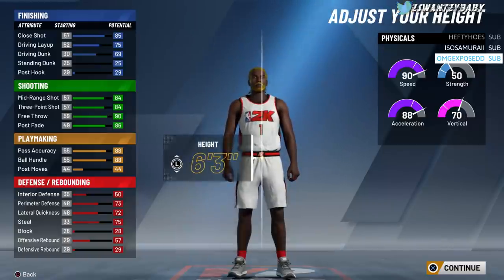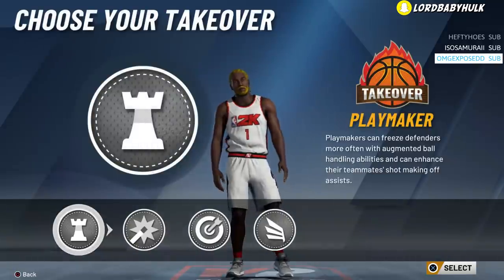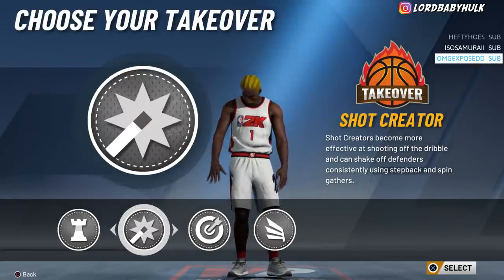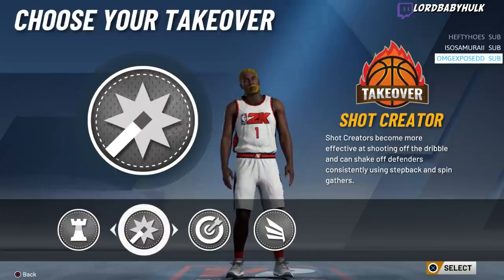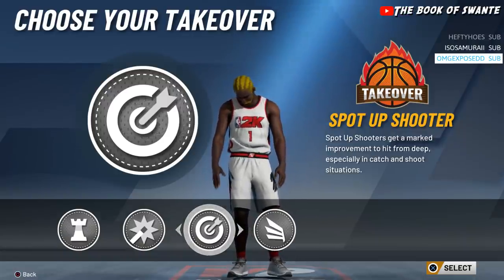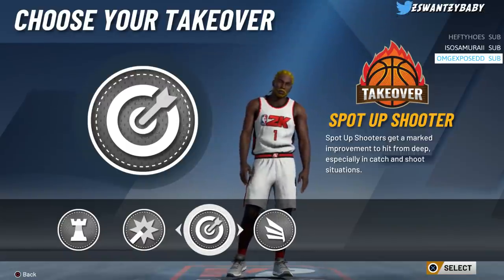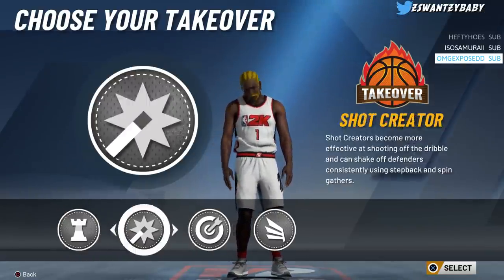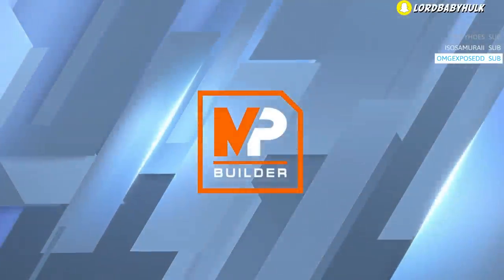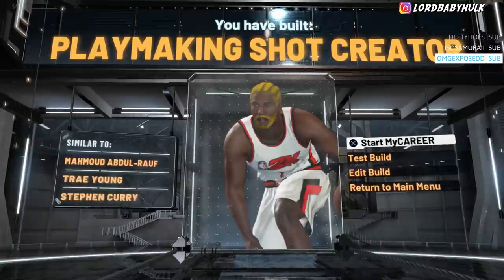We always make our build burly. We're not gonna touch the height or any of that. This is the build. You make a shot creator — you pick shot creator takeover, though a lot of people say they regret shot creator takeover and pick sharp now because you can dex and it actually helps moving shots too. Or you could pick playmaking takeover, or slash — it's not too good. You're gonna be a shooter anywho, so you might as well pick sharp. And you create a playmaking shot creator.